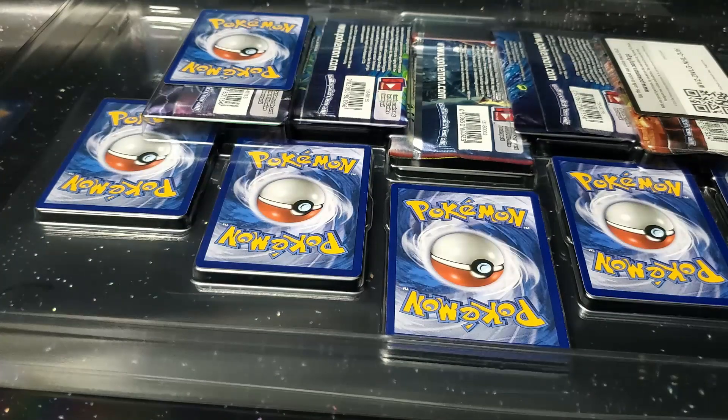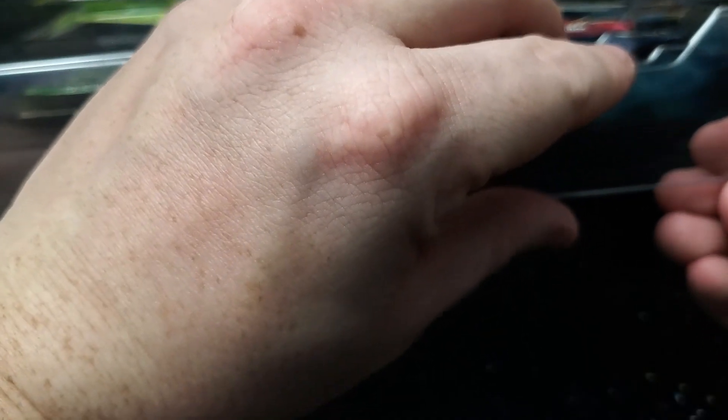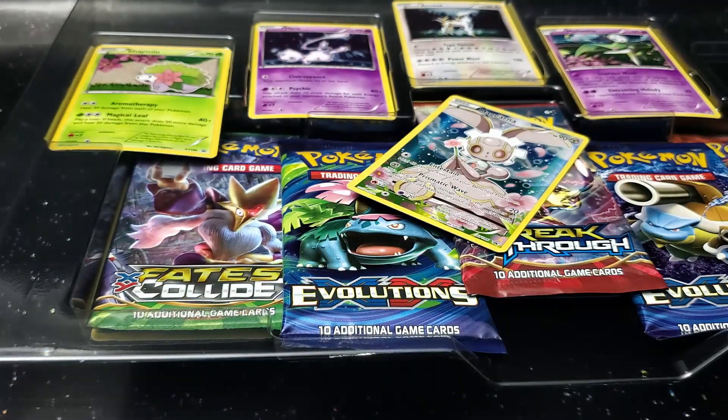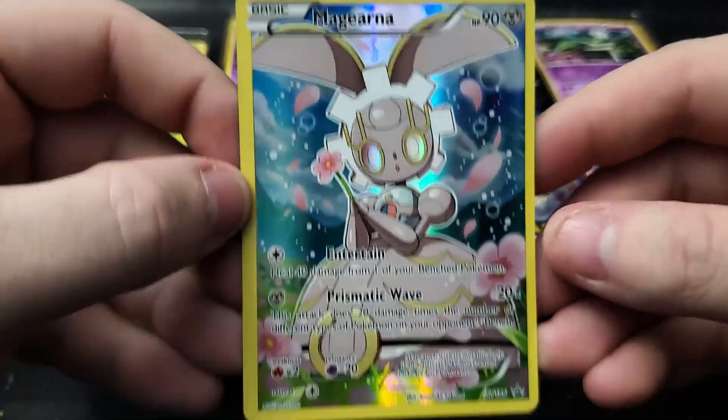I have never opened this box before. The other one I did find online a while ago when I first started recollecting Pokemon cards. Now in the box it says it comes with seven foil cards but I only count six — maybe I'm bad at math. Let's open this up. Doesn't look like the cards are secured in any way.